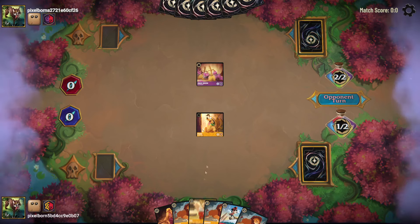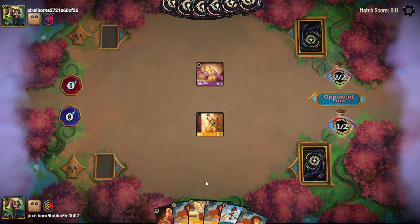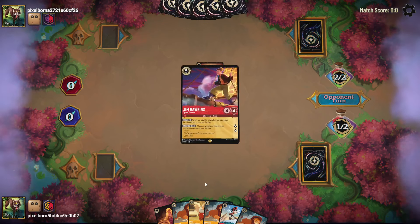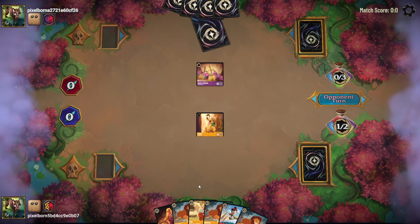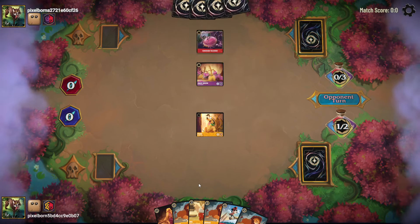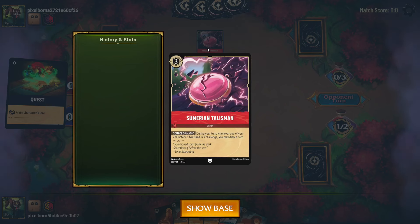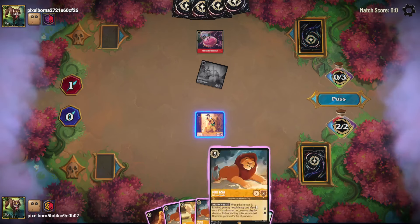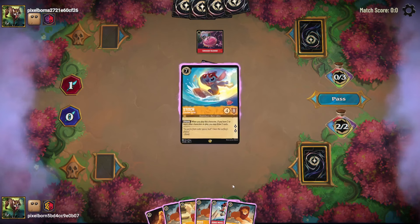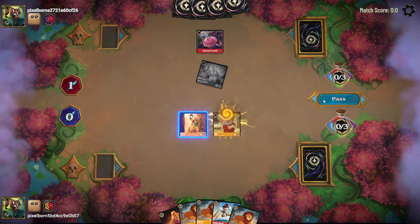My plan is next turn to play a Doc, don't do anything with Pluto, so that on turn four I can play a Mufasa or a six drop if I draw one. They ink a Jim Hawkins, play a Sumerian Talisman — that triggers whenever one of your characters is banished in a challenge. Alright, let's ink a Stitch, play a Doc, and pass.